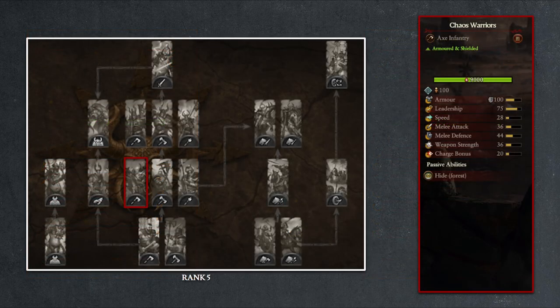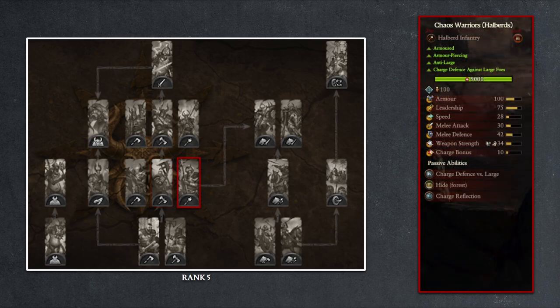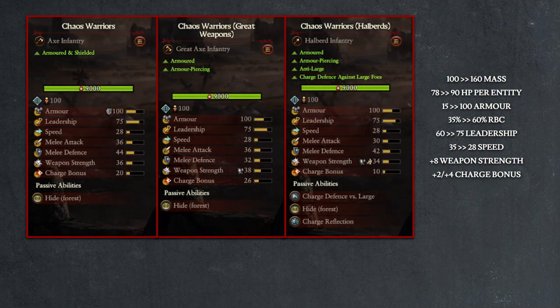Now regardless of which version of Marauders you go for, at rank 5 both units can be upgraded to the Chaos Warriors, the Chaos Warriors with Great Weapons, and the Chaos Warriors with Halberds. If we first look at the general stat increases from these upgrades, we can see that we're going from a 100 mass infantry unit to 160 mass, even though the number of entities per retinue will drop from 120 to 100 and the overall health will drop. The per-entity health, which is more important, will actually go up from 78 to 90. Per-entity health is important because of spell damage, which can affect the entire retinue equally, so having more health on each entity allows the whole unit to remain combat effective even after tanking a few spells.